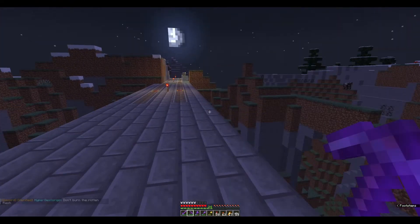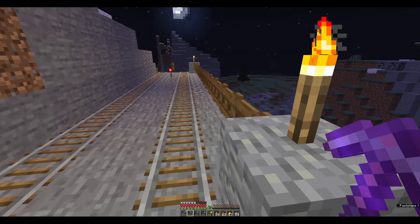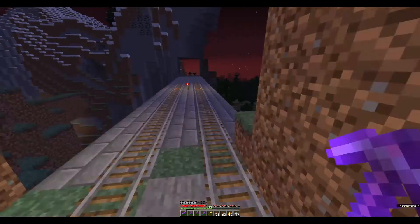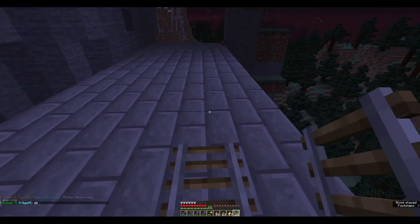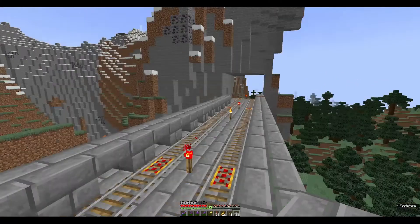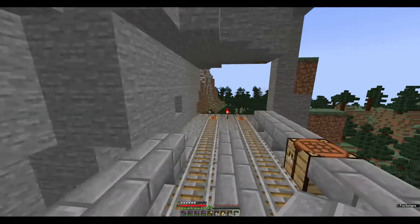What I'm going for is maybe to have some supports sticking up, but not make it like a full pseudo-suspension bridge, because then I'll have to actually build a curve. Before I can do that, I'll need to extend the track. Since it's flat, it won't need very many powered rails. And it now seems that I've used up all of my stone bricks to build some railings for this.